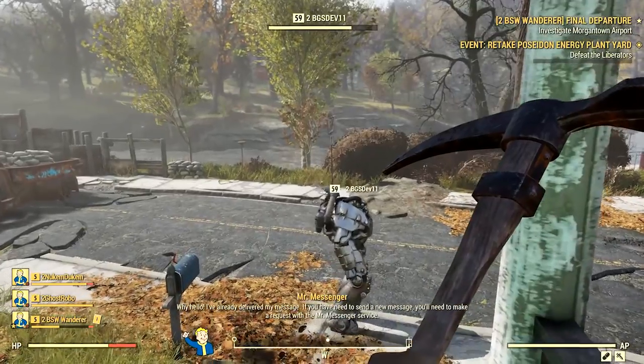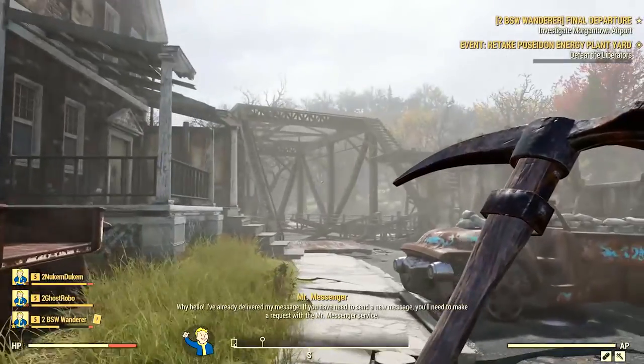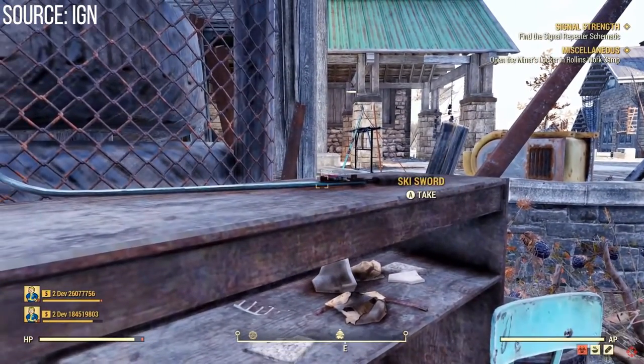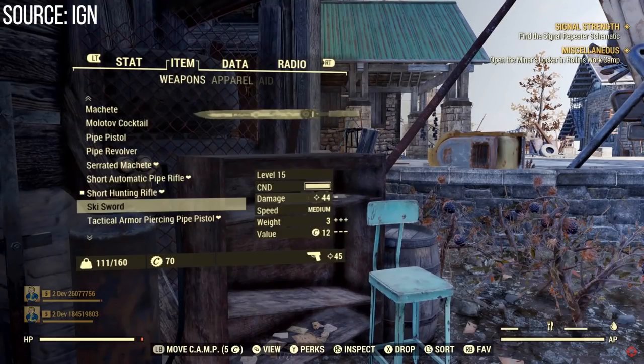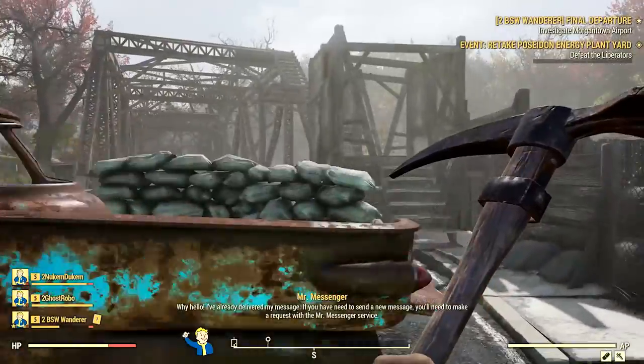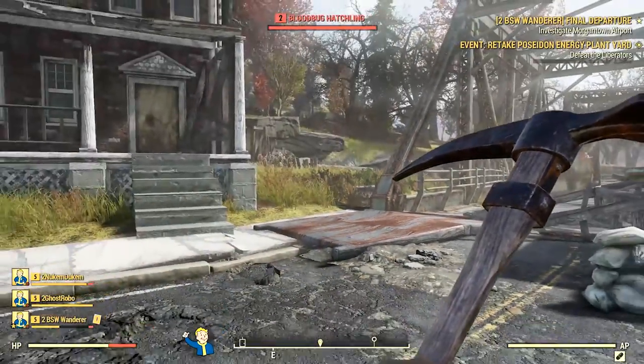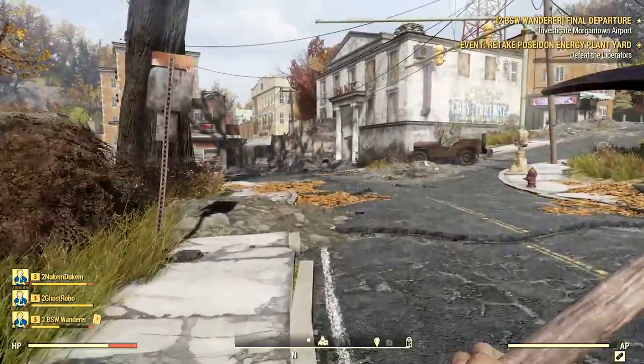Sometimes getting all of your friends on the right server is one of the hardest parts of playing video games. During IGN's gameplay, they actually stumble upon a ski sword — this is literally like a ski that you put on your foot but turned into a sword. It looks pretty awesome. Unfortunately it was too high of a level so we don't have any gameplay of it, but it definitely has a cool aesthetic to it.